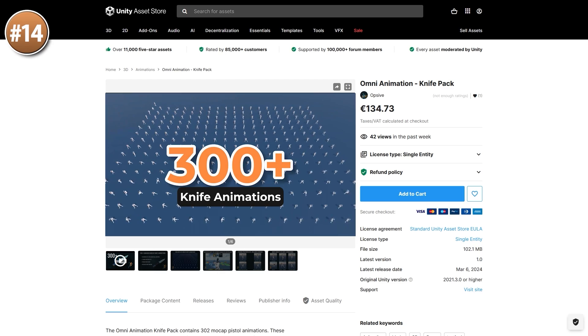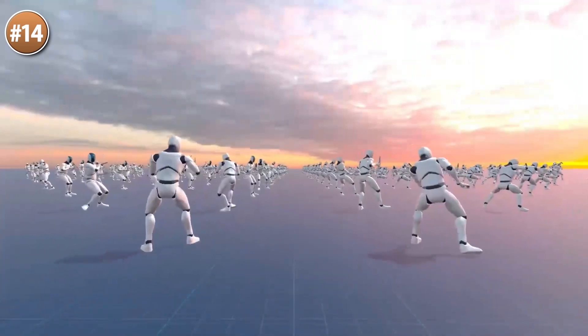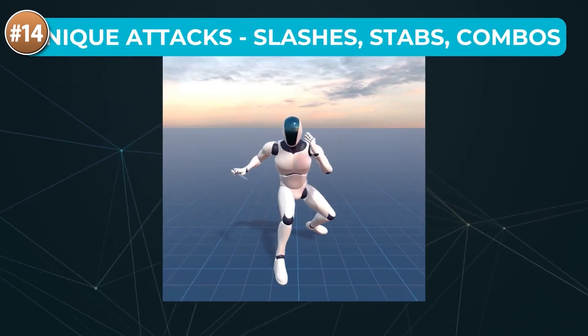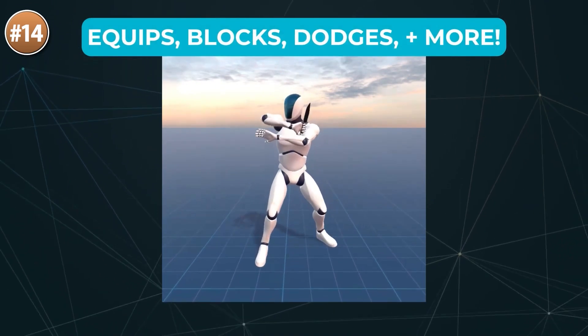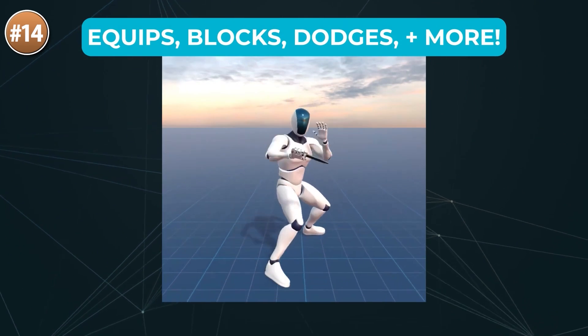Next, if your game has knife weapons and you need animations for that, check out this one. You've got over 300 knife animations — everything from standard walking, idle, and crouch animations while holding a knife, as well as some really nice attacks, slashes, stabs, and combos. It also has some equip animations and some nice movement like vaulting over a crate.